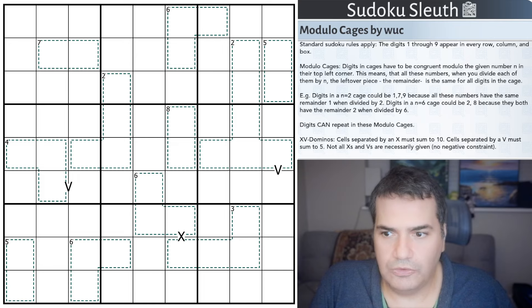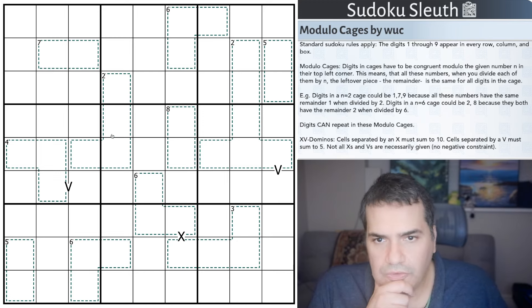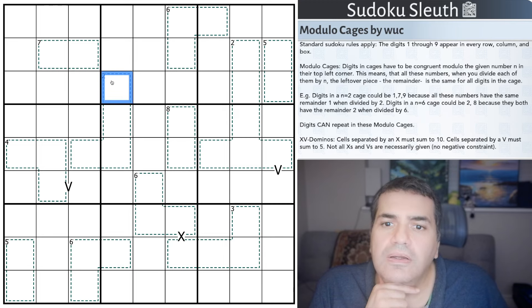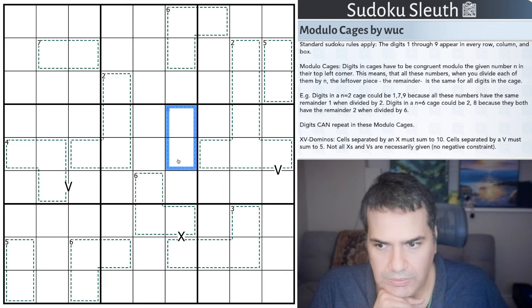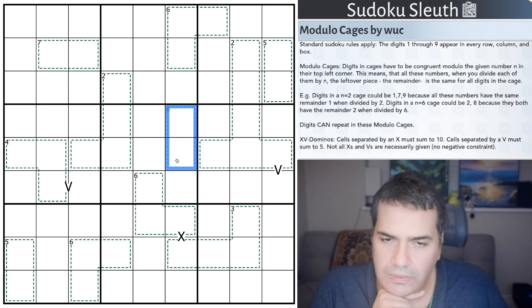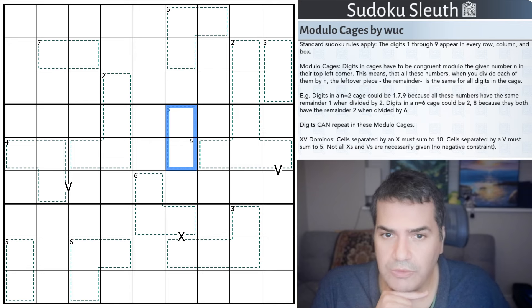Let's have a think. Are any of these particularly awkward? The smaller the N in the cage, the fewer possible remainders there are - so that's less interesting actually. The higher the number in the cage, let's say an 8 - I think this can only be 1 and 9. Because essentially everything else will have a different remainder: 2 would have a remainder of 2, 3 would have a remainder of 3, we get to 8 which would have a remainder of 0, and only 1 and 9 would have a remainder of 1.